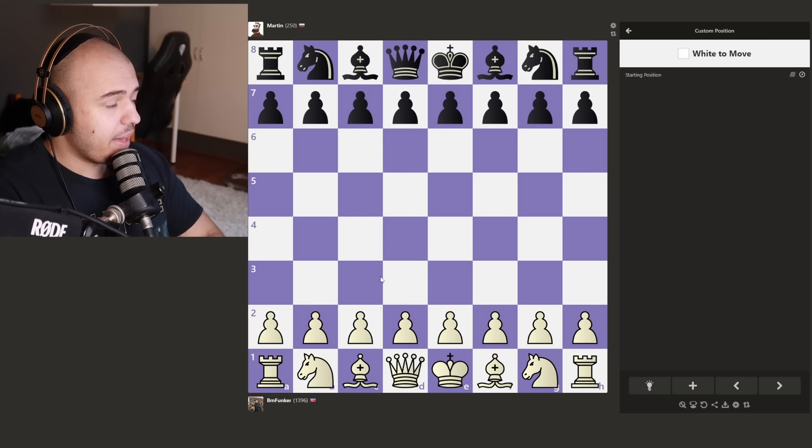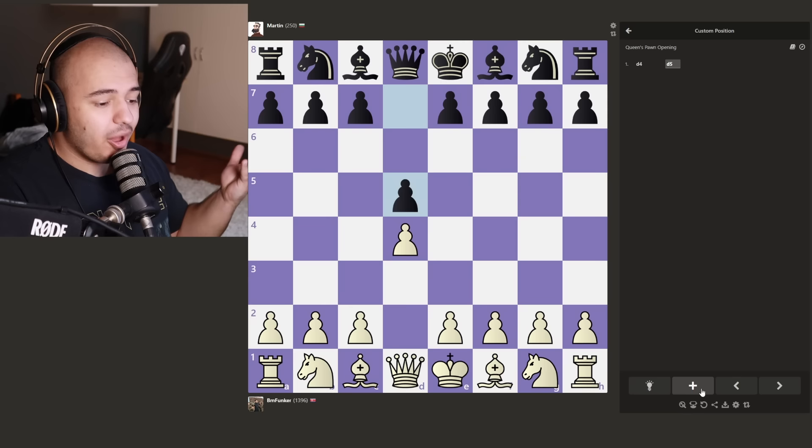I'm gonna play D4. D5. Pretty solid stuff, Martin. But now we gotta go over to Amir. I think I will do: first beginner bot, first intermediate, then first advanced, and then cycle them through. Because if I just play all the beginner bots first, I'll just destroy them before we get to intermediate.